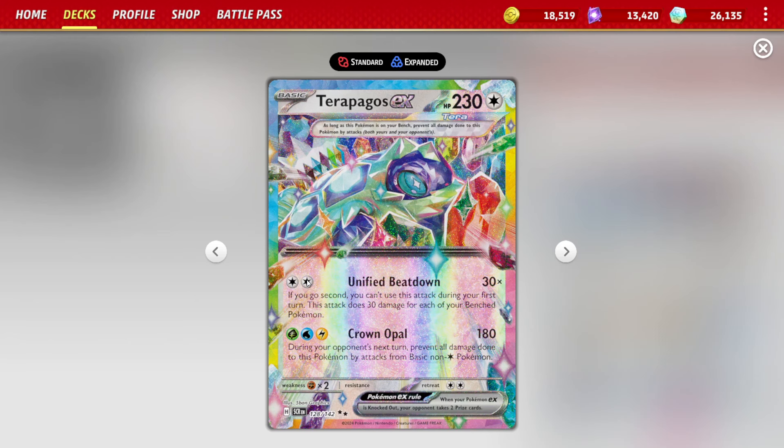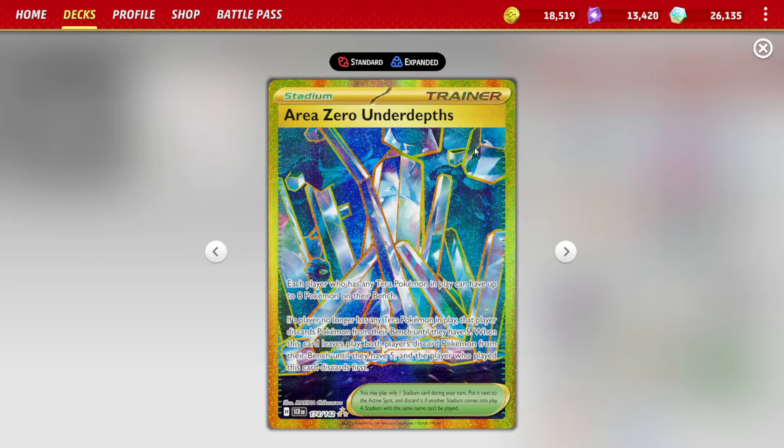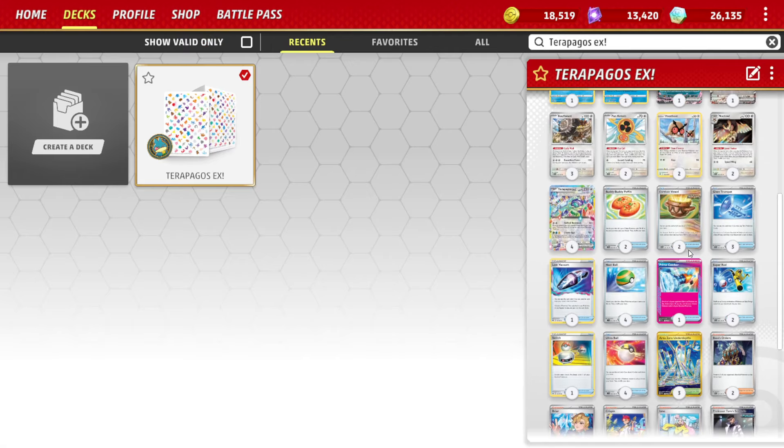One of the things it's able to do is use the Unified Beatdown attack, which does 30 damage for each of your bench Pokemon. That really matters because of the fact that it combos with a card it was pretty much made and designed with — the Area 0 Under Depth — which allows you to expand your bench space. It functions like Skyfield where you can have 8 cards on your bench rather than just 5, and that's really good.